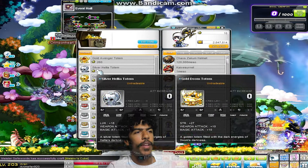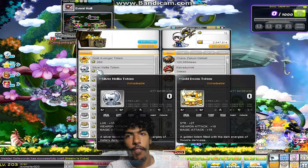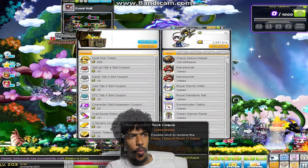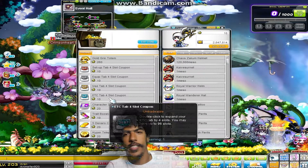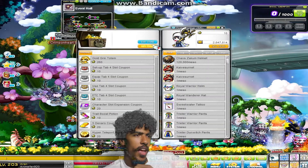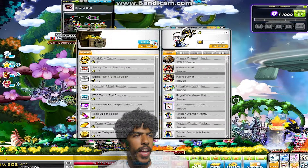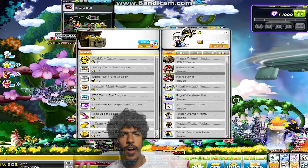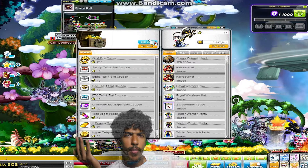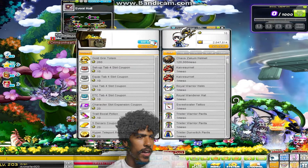What I think is really cool is that they have set-up equip, use, and other tabs — four-slot expansion coupons for just 10 coins, so you log in one day and you get four extra slots in one of your tabs. And then for only 20 coins, you can get a character slot expansion coupon. If you have a bunch of characters you want to make, just wait a few days.